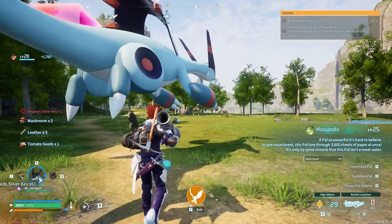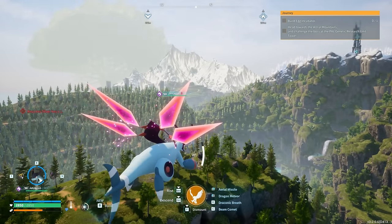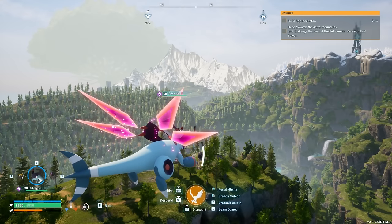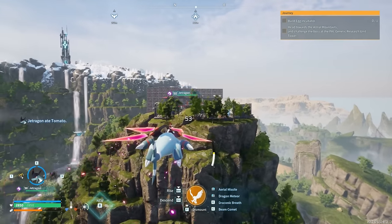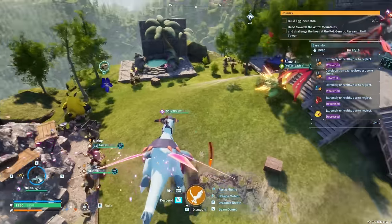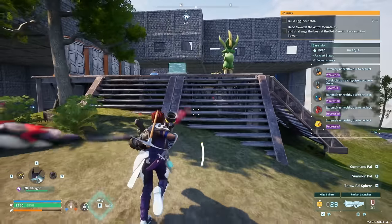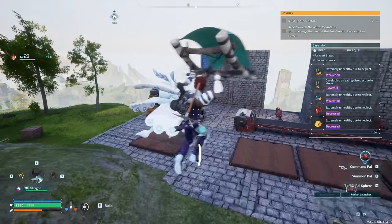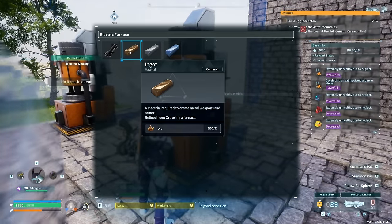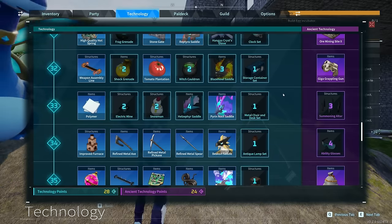There's also a mercy hit passive for your pals. If you have a pal that's not supposed to be taking things out, make sure their passives do not include Mercy Hit. Now, about the ore pit — the fact that it was just added is absolutely insane. You can have your base pretty much wherever you want now. You only really need coal for refined ingots, and you can always go out and farm coal easily.